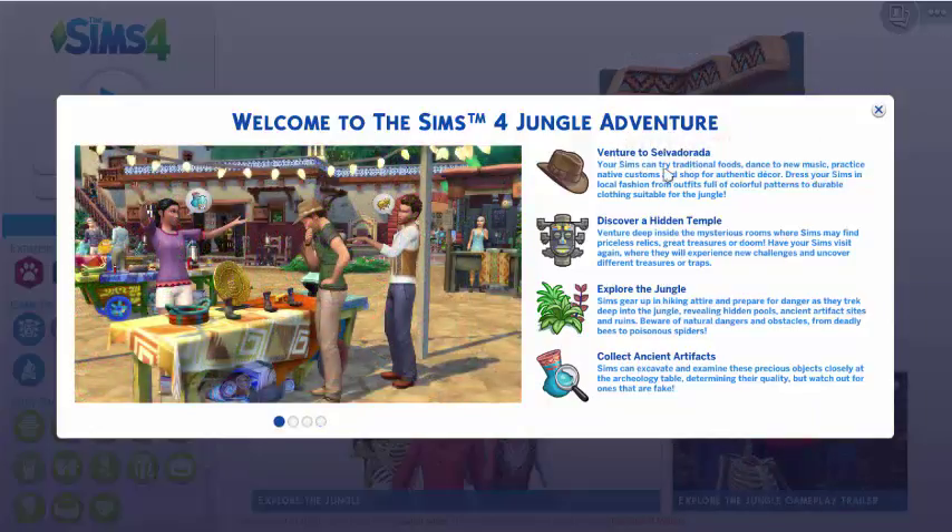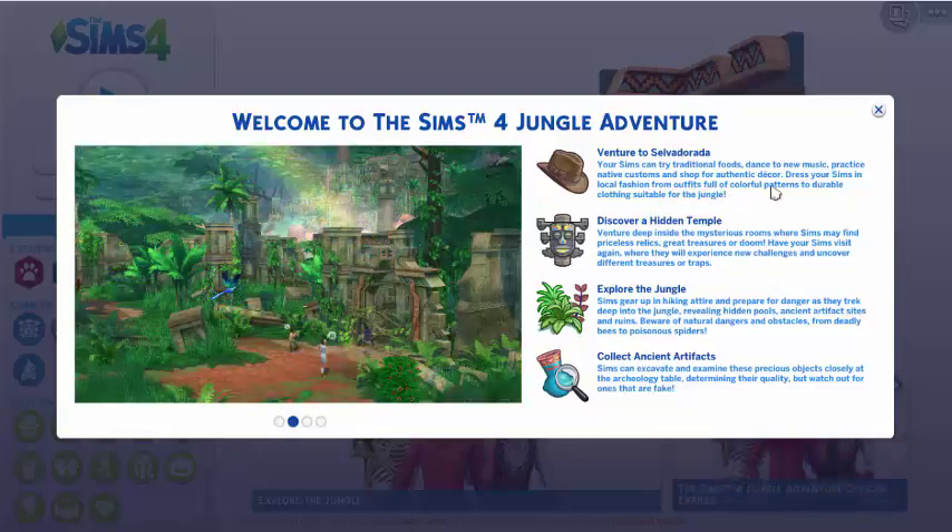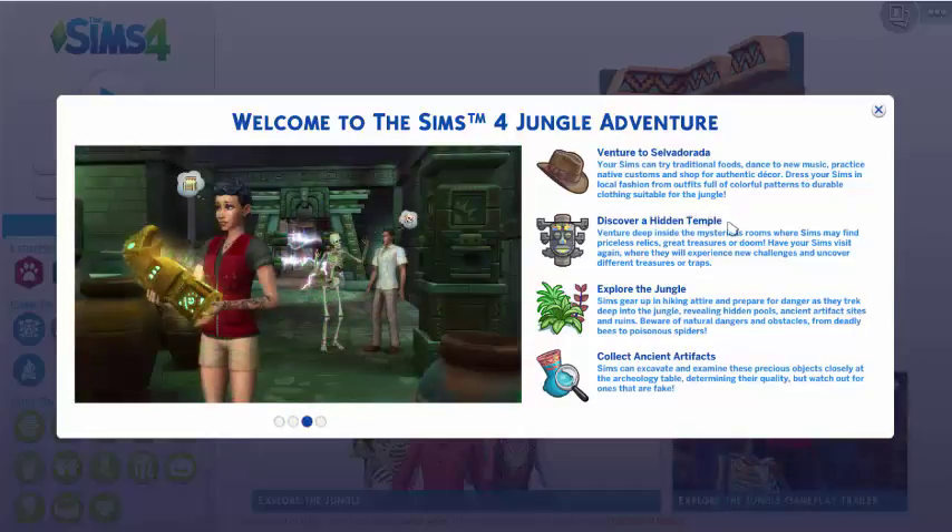Venture to Salvadoria. Your Sims can try traditional food, dance to new music, practice native customs, and shop for authentic decor. Dress your Sims in local fashions, from outfits full of color patterns to durable clothing suitable for the jungle.